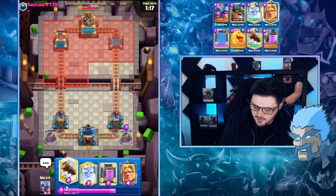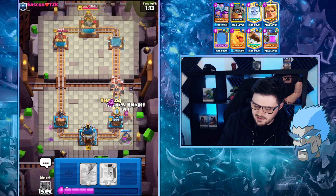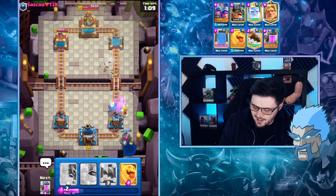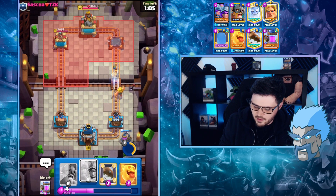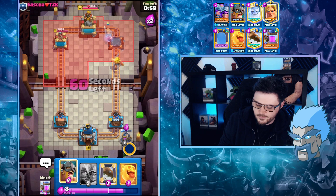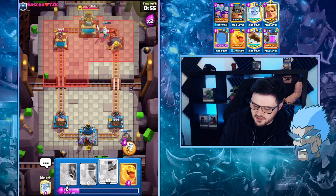I've definitely got enough elixir to defend his pushes. The ability down just reduces the damage. Spent quite a bit of elixir there, but he did an Earthquake actually. Might get to go for another 3 Musketeers in the back - might even just go for double Musketeers.